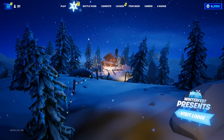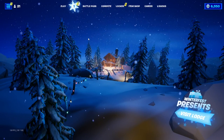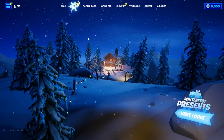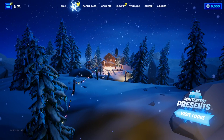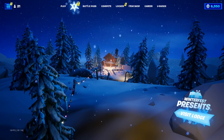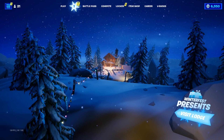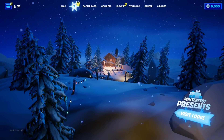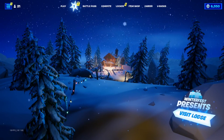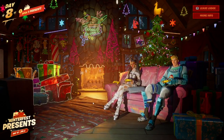After you make sure you are in the right exact place, in order to unlock the last present here inside of Winterfest 2022, you're gonna look over here and you're gonna be able to see the cabin right there. All you have to do is look to the bottom right of your screen and you're gonna see some text where it says Winterfest Presence, and just right under it there's a button that says Visit Lodge. Click on that button and it's going to take you inside of the lodge.